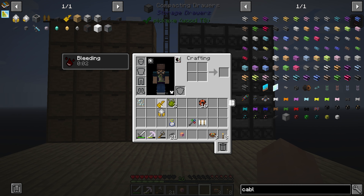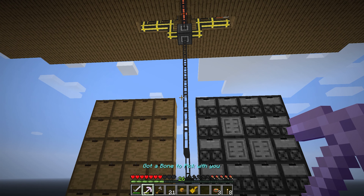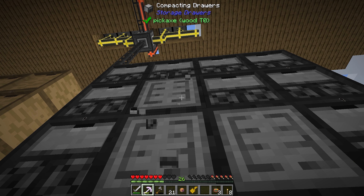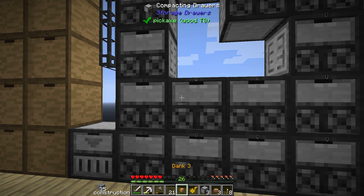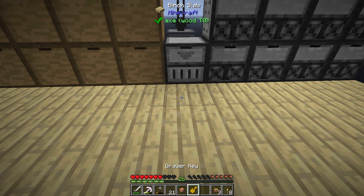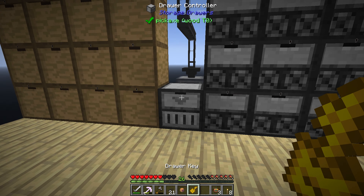So those are all of our drawers. Now we take our key and we say, hey, lock all the drawers for me so nothing can go into here. The only things that will go into here are items that I manually put into them, which is exactly what I want. Let's go ahead and fix those. And a drawer key. One more time. Bam.